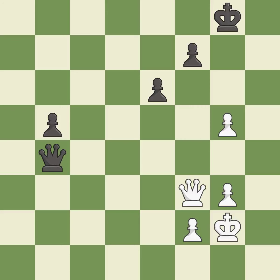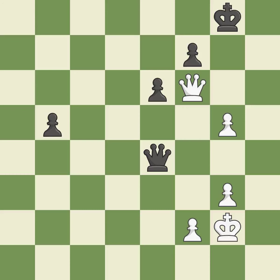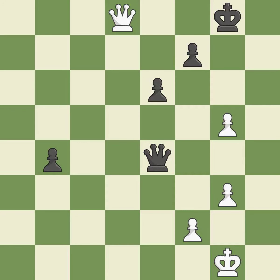That pawn was free for the taking. That's fine. Very precise. This steps away from the checking queen. This threatens to push a passed pawn towards promotion — it is an inaccuracy. This stops the opponent from being able to push a passed pawn towards promotion.